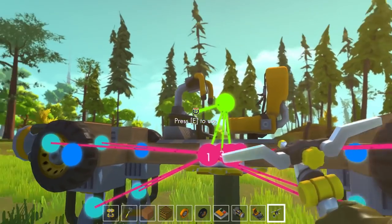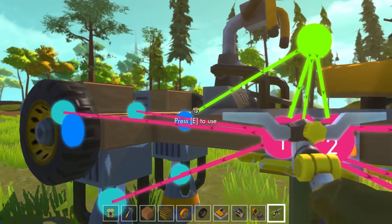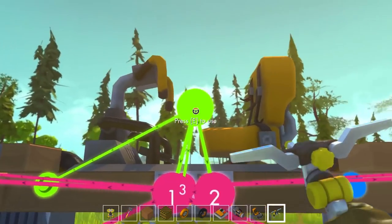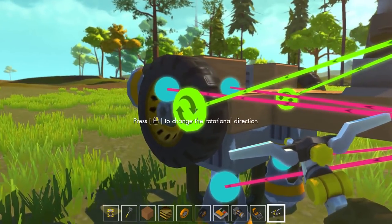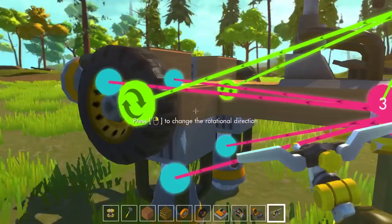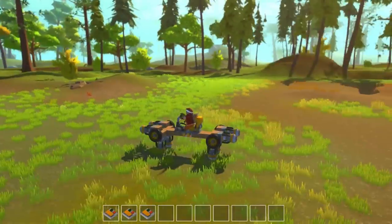I'm just going to connect the wheel straight to the steering wheel, which should mean they spin when I press A and D — like left and right. If we have them alternating — they are alternating. Look, this one's set to spin backwards and this one spins forwards. So now when I press A and D, the wheels should all spin in opposite directions.